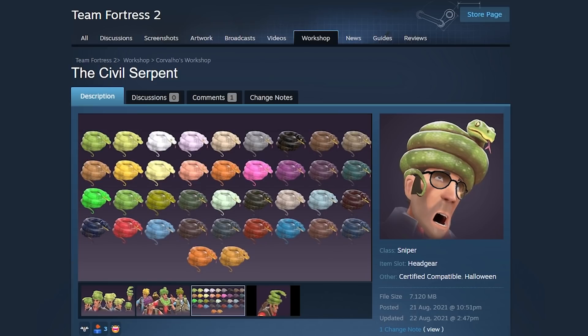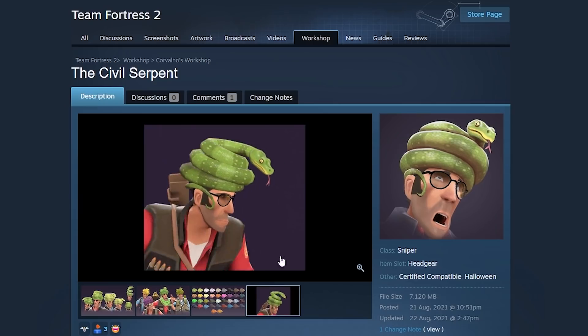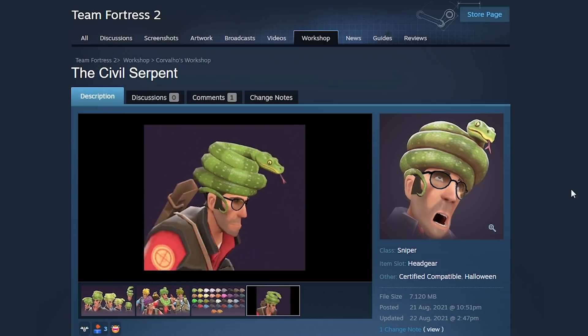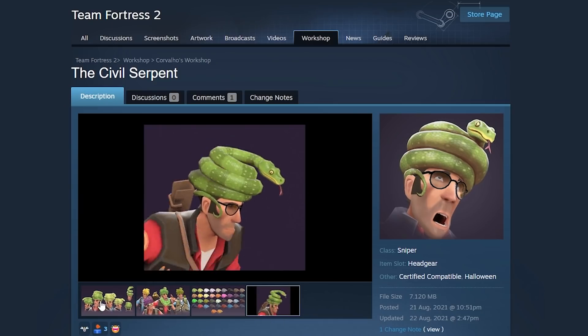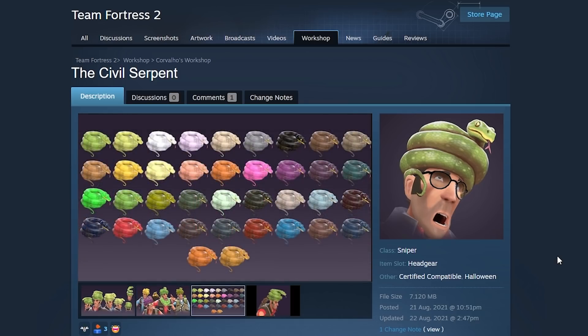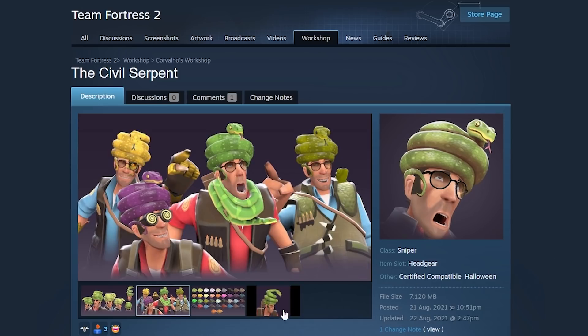Next: the Civil Serpent. The Civil Serpent is a hat for the Sniper, as you can see here. It has jiggly bones physics, which means it jiggles up and down when you run around — always a nice little bonus. It stays with the theme of Sniper being a bushman. Snake on Sniper's head.